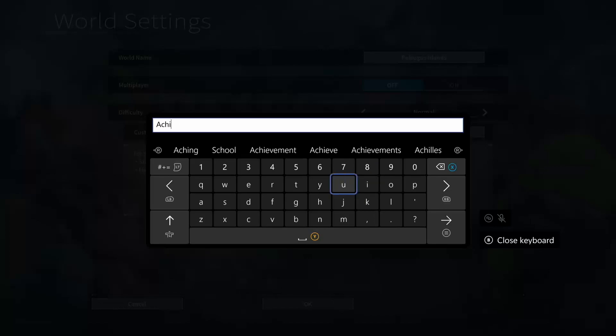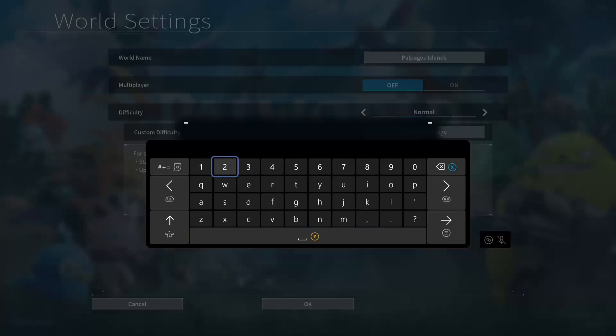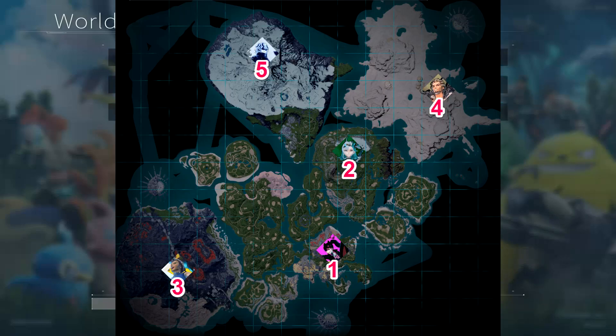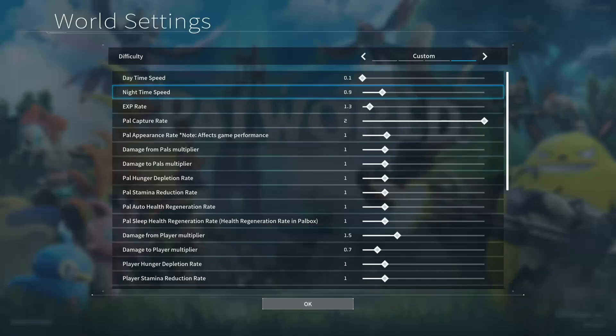We're going to make a specific world in order to make ourselves very strong, and make it so we can kill a lot of the bosses without really leveling up too much. But the last couple bosses do require a bit of leveling up. Here is the actual map of the bosses — you want to make sure you go through them in order because bosses four and five are very strong. So explore the map, capture as many pals as possible. This is how we're going to do the custom difficulty and custom game.